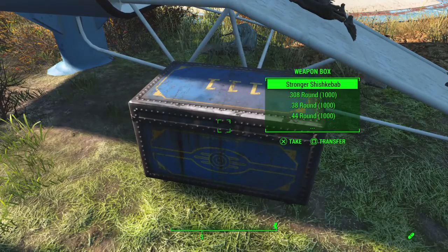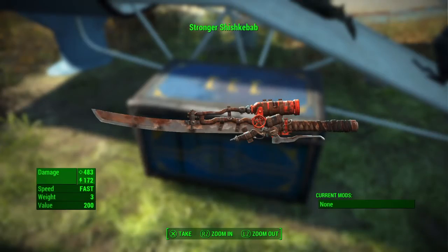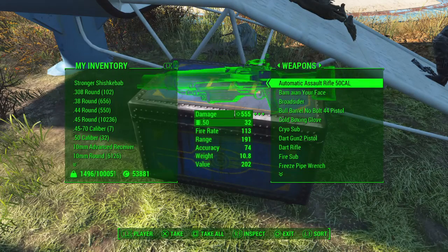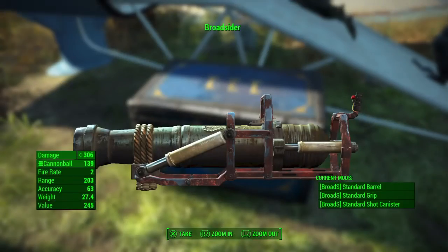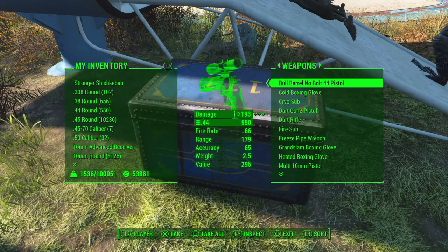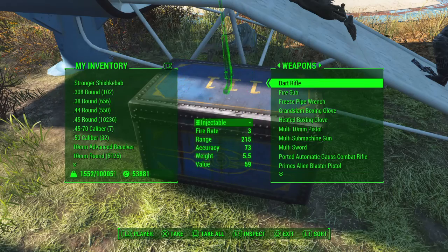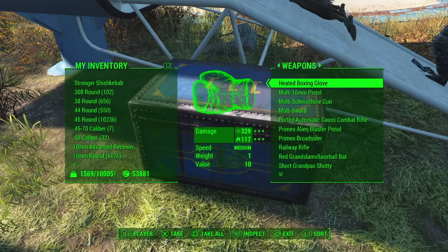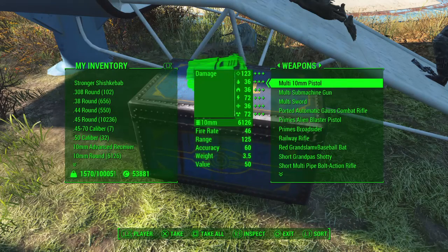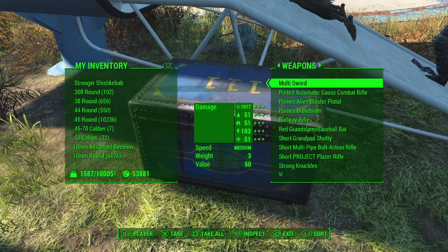All the stuff is in this box here. Thank you for putting a box. We've got: stronger shish kebab, alien blaster, assault rifle, .50 cal, bam in your face, broadsider, bull barrel, cold boxing glove, cryo submachine gun, dart gun, dart rifle, fire sub, freezing pipe wrench, grandpa's boxing glove, heated boxing glove, multi 10mm pistol — does all kinds of damage — multi sub, same thing, multi sword, same thing, does incredible amounts of damage.